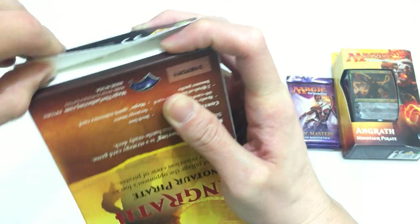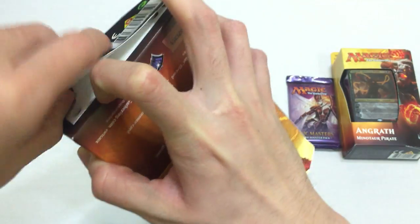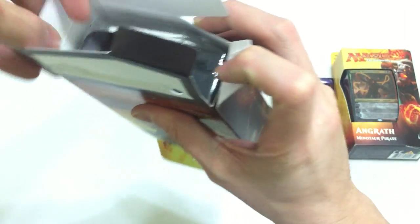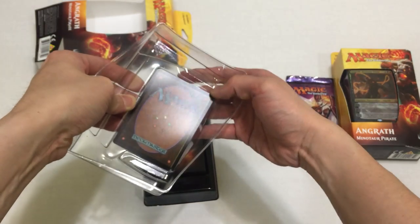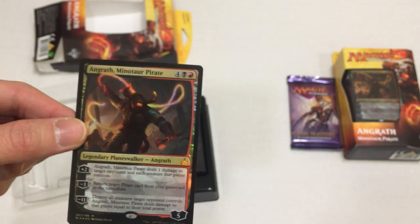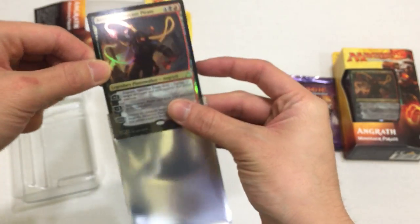I ripped it pretty bad. They should have a tab somewhere so it's easier to open up. Oh, I didn't rip it - this was already just ripped open. We'll go ahead and open this up and take it out. Oh wow, this is actually like the best-conditioned planeswalker I've gotten out of one of these - it's not warping like all the other ones. It's going to warp - that's how planeswalkers go for these kinds of things. Let's get it into a sleeve so that it could reduce or minimize the amount of warping that's going to happen.